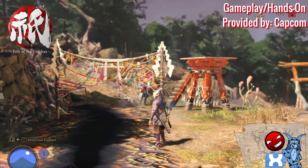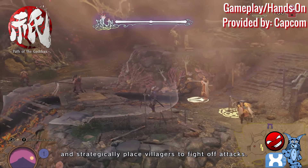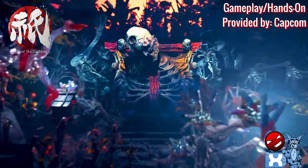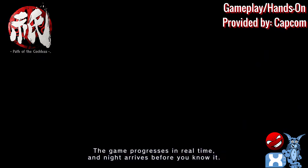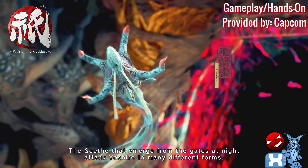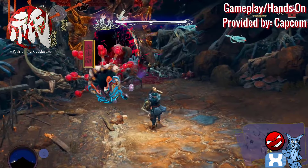It's kind of an action strategy game where you can save villagers by purging their corruption and then turn them to your side, making them woodsmen or other character types that can help you as you're trying to clear out all the demonic corruption around you. It's a really cool concept and something I've been constantly thinking about since I played it.